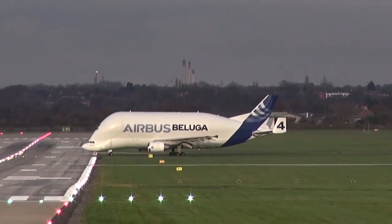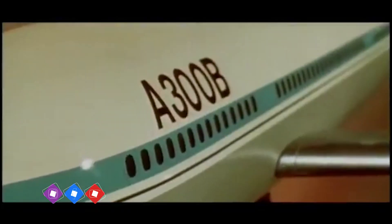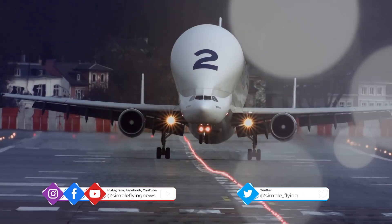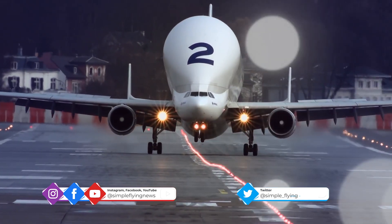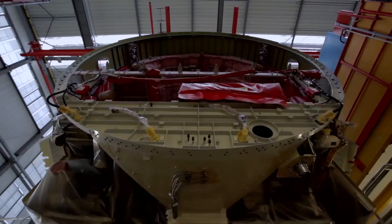By 1999, Airbus had produced five of these striking aircraft, which were based on its first-ever commercial airliner, the A300. The Beluga is a heavily modified version of this game-changing twinjet, and allows Airbus to transport outsized components between its sites across Europe.